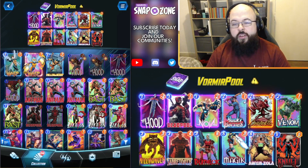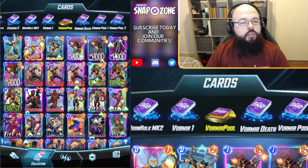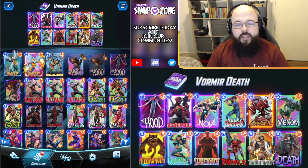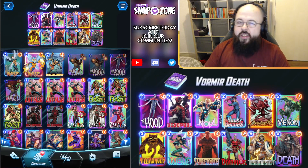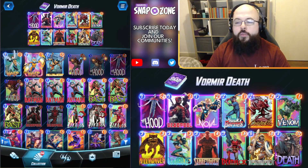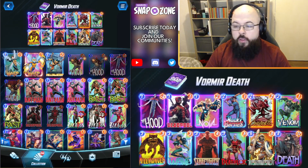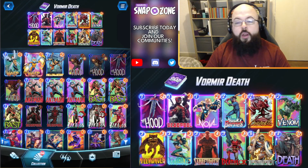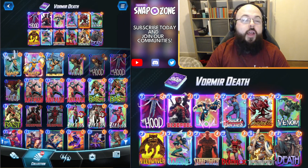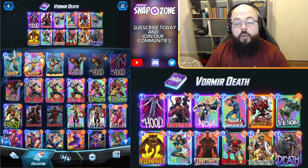If you do not have access to Null, there is a version of this deck you can play without it that might very much shine in this location as well. Vormir Death — using the same strategy as the Null deck, maybe even better in theory. Taskmaster is great against opposing Leader plays, which you can expect to see quite a lot of. As we try to build a very big Venom, the backup plan can just be copying Death on that final turn of the game. Sabertooth is very much the addition here for the location — he will become zero energy and can be destroyed again on turn 4 and potentially turn 5, so you can play into Vormir for no downside while your opponent cannot. So you should definitely be keeping your eyes on this one.